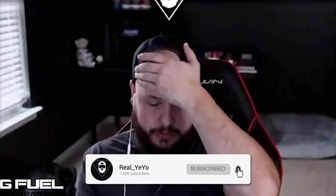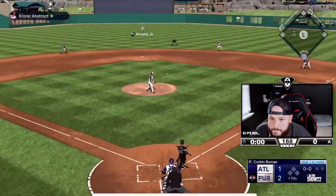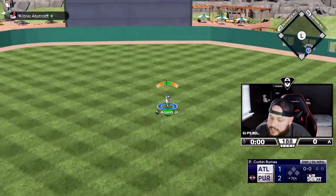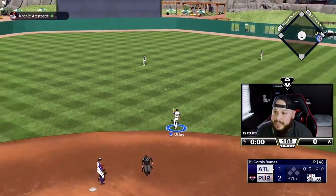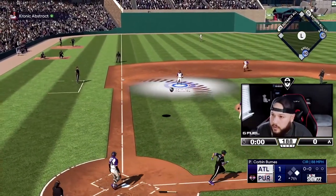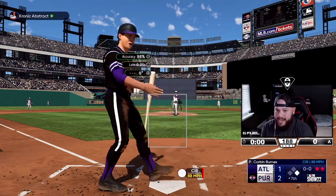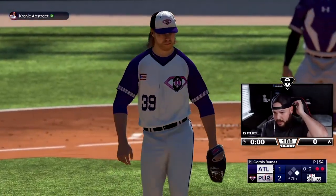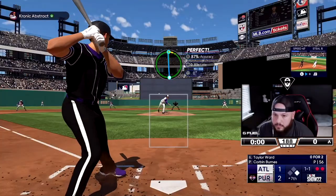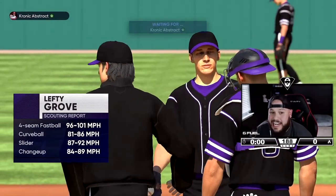I feel so off right now. He has the momentum and started the inning with a leadoff double. Not good. He got his leadoff double and a two-run bomb — six to three, gotta get the pen ready. Corbin Burns was looking so good too — six-four, we gotta bring in the lefty now.